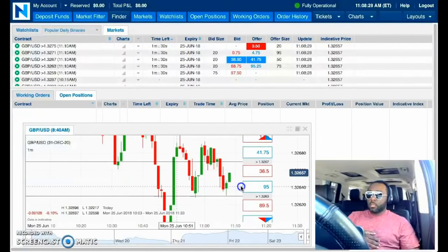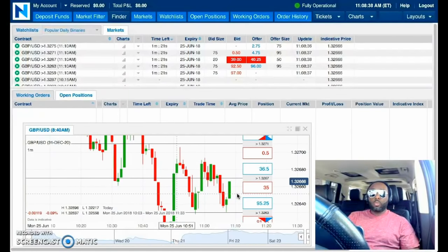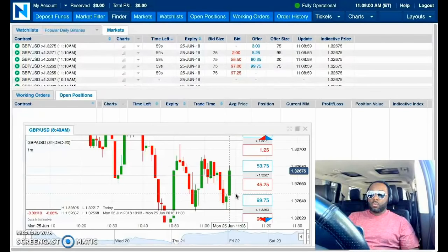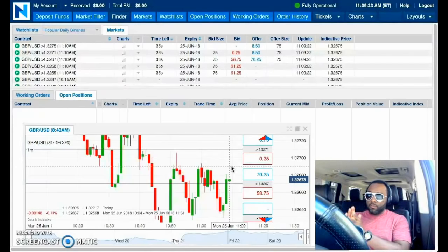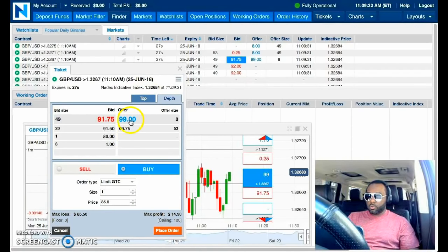The approach I believe is easiest for beginners is what's referred to as in the money. This is the actual approach that we've developed the framework for when you come into training with us. When you're trading in the money, it's pretty much directionless — meaning the market is already going to be in position. All the market needs to do is remain in position versus go anywhere. It doesn't have to actually move anywhere. As I'm talking about it, there's actually a potential trade right there.